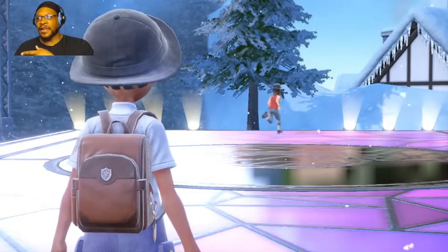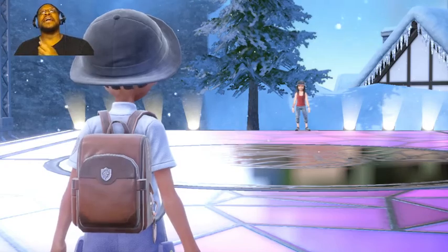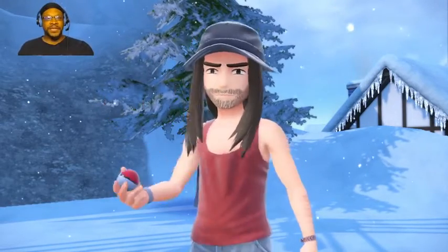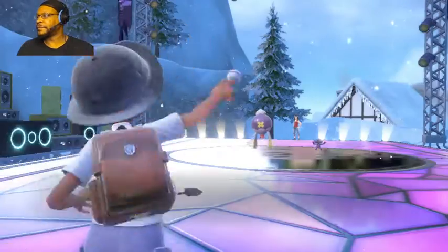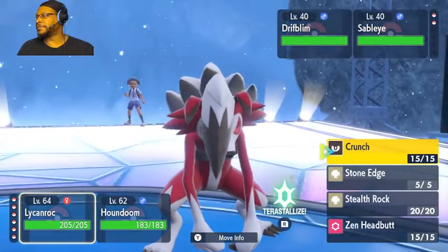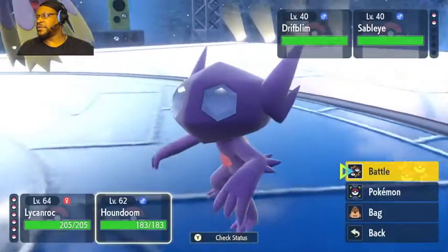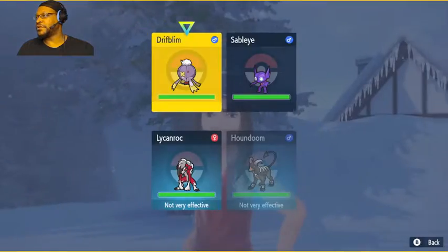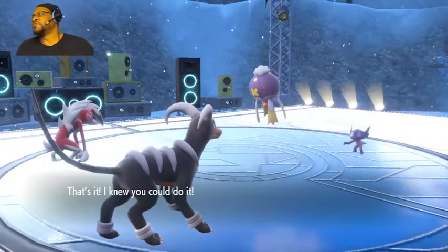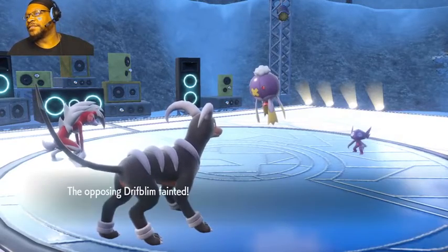You're the last gym trainer I've beat. Oh yeah, the titan stuff — so then it's going into Area Zero. All right, this is where it gets a little interesting. I'll do this to get rid of you, Sableye — you know what, I'm just gonna do that. Oh, I forgot I had Aftermath, I forgot about that. That's cool.